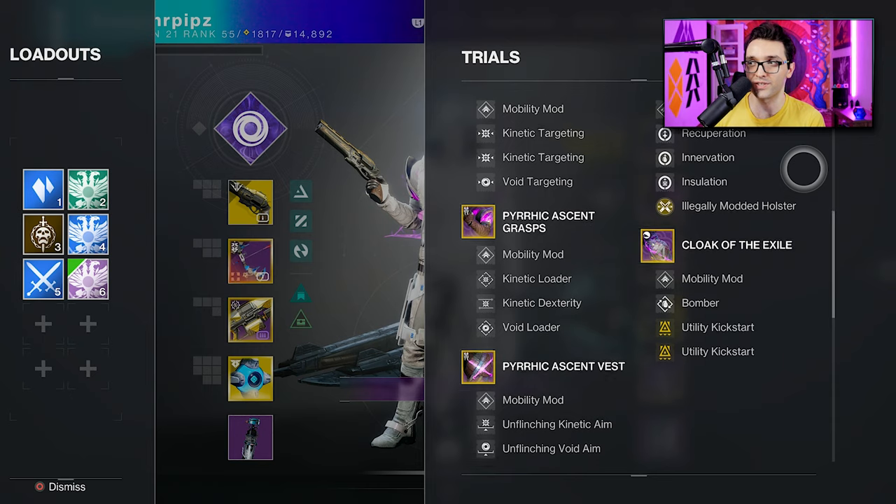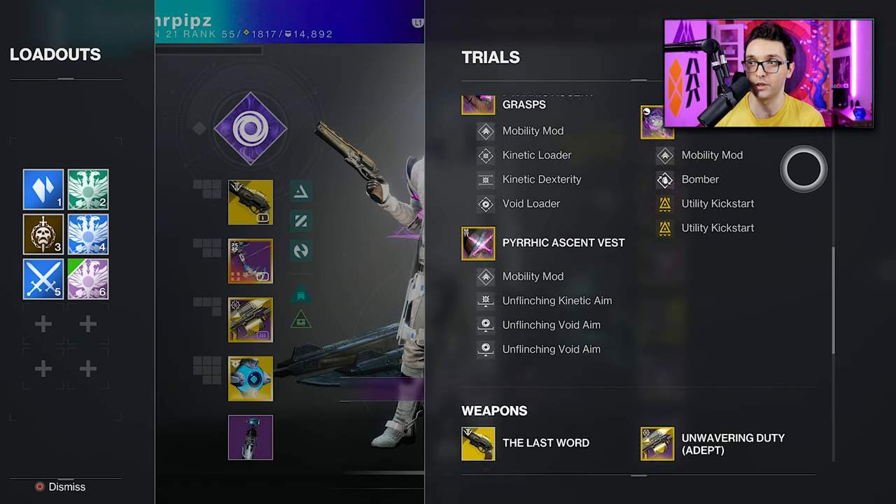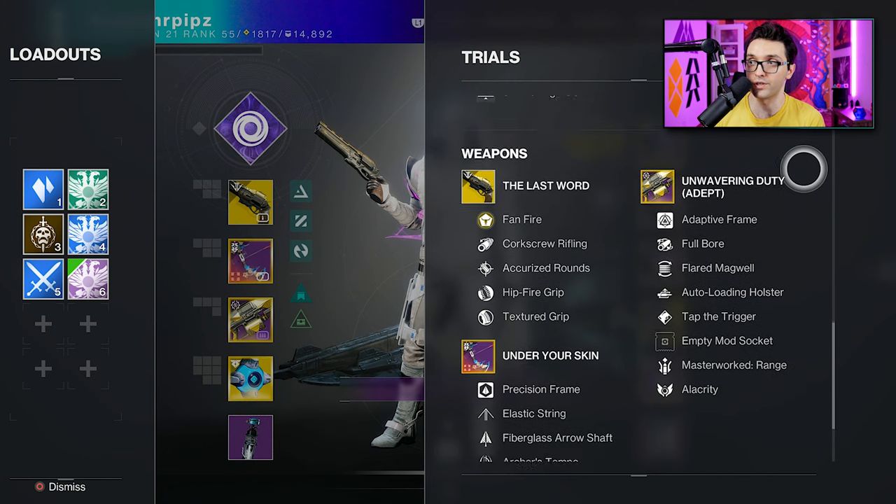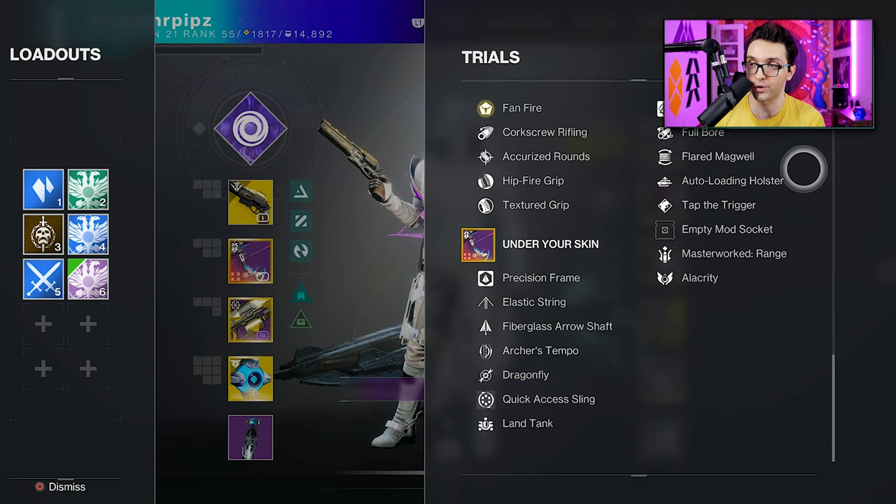For the aspects and fragments, I use them pretty much for the stats — that's what it's all about in this build for me, but if you guys want to swap it up, that's up to you. Here you can see all the weapons, and here's all the Under Your Skin perks — pretty much all the details you need to know about the bow.